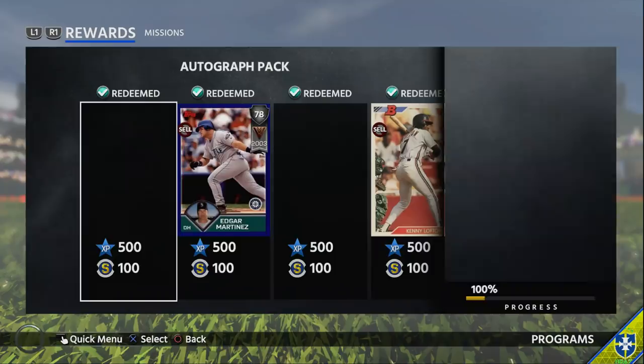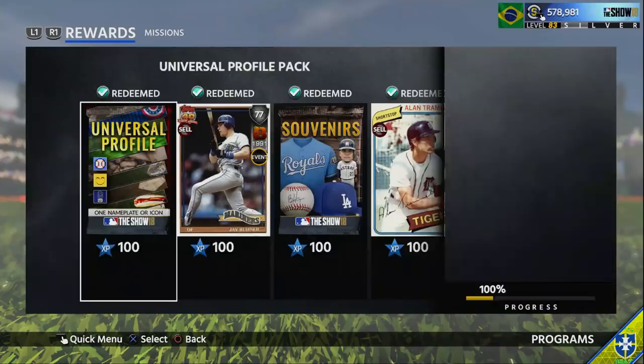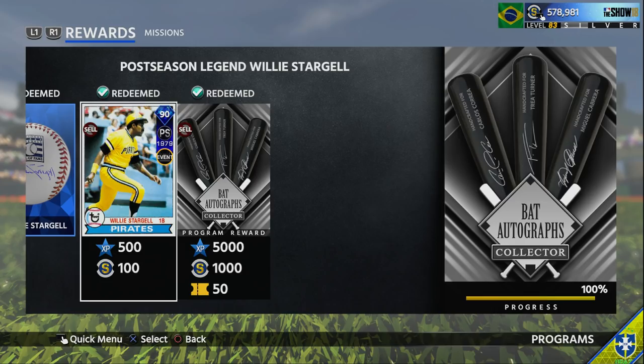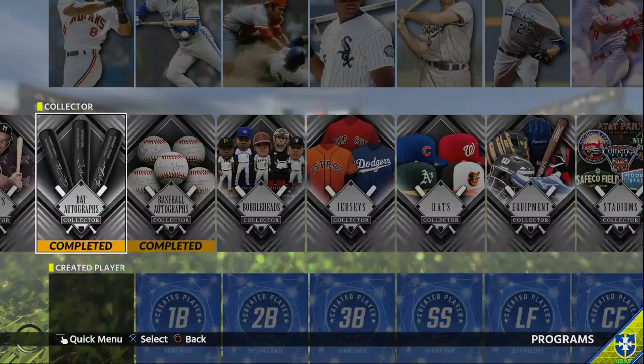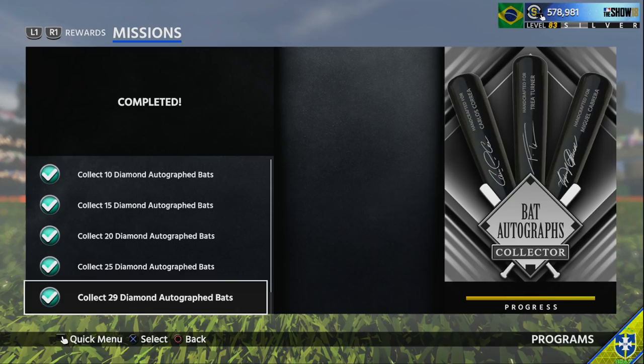That gets you the Ryan Sandberg and also Kenny Lofton, who has no power whatsoever. I haven't used him yet - maybe he's usable. Edgar Martinez actually isn't terrible, and then we're also gonna get Willie Stargell. For the Willie Stargell program, we basically just need to collect 29 diamond autographed bats, and there's only 29 diamond autographed bats in the game.